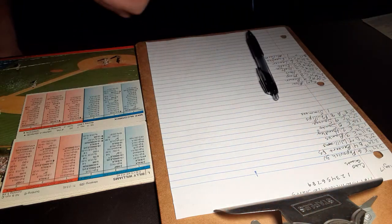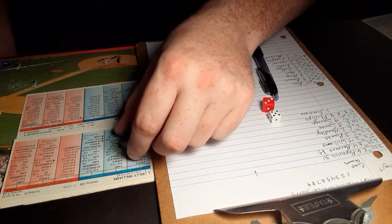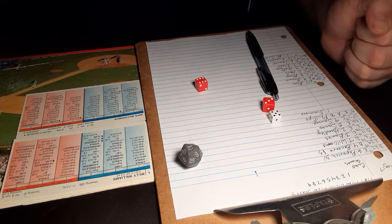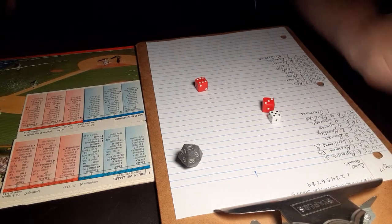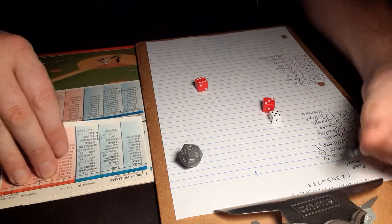Here is Billy Williams, the left fielder. A 5-9 against a lefty — that's a fly ball to right field, but there is Ollie Brown with enough room, pulls it in and makes the catch. That's a 1-8 home run chance, but that was a 14, and that will retire the side.